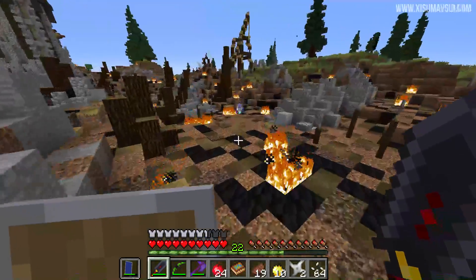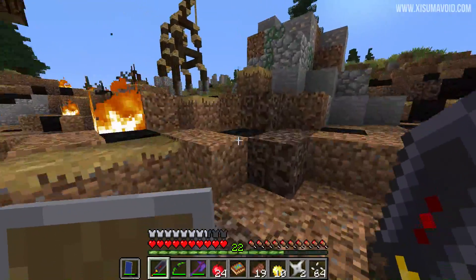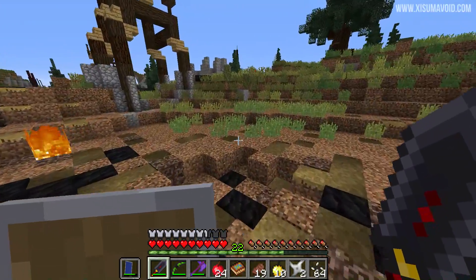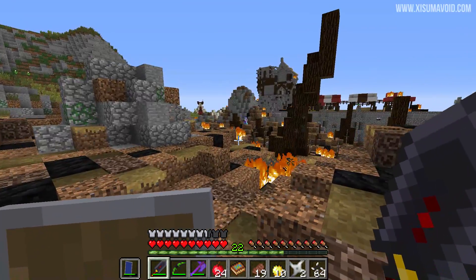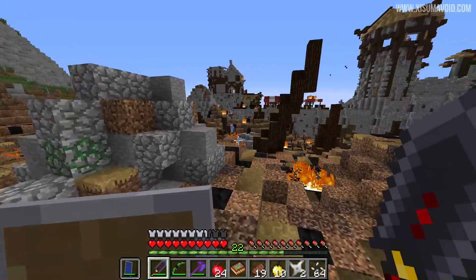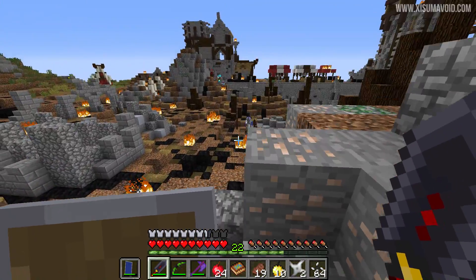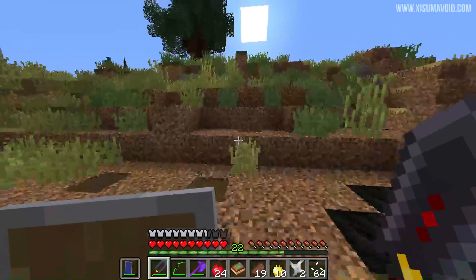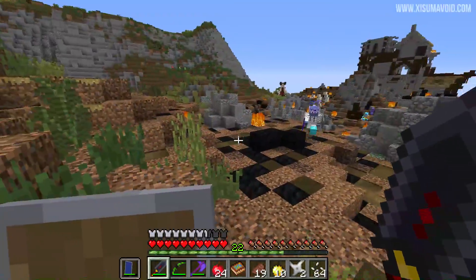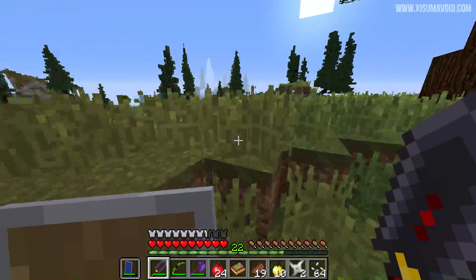Oh, there's a team here! Drop back, Jev, drop back — run the other way. We need to meet up with Welles, because we're going to be out in the open. They're right up there. Drop back, they're on you. They're fighting another team. Just come back to me — I really want to hit them with this thing. They're coming after us, we need to meet up so we can defend ourselves.